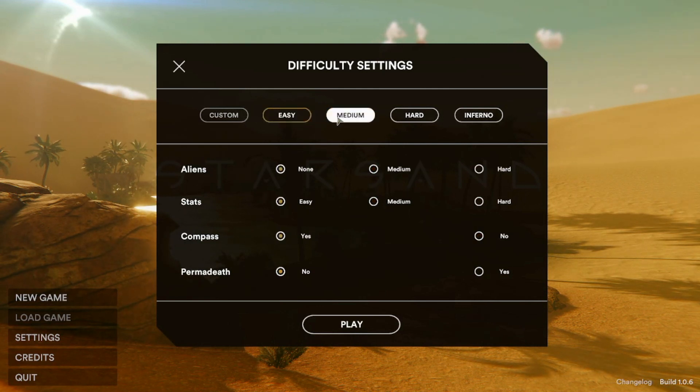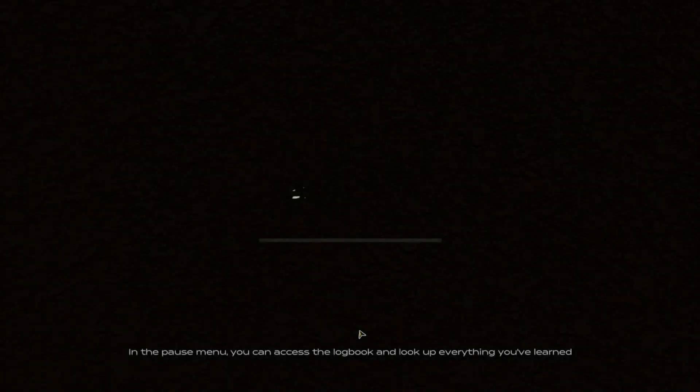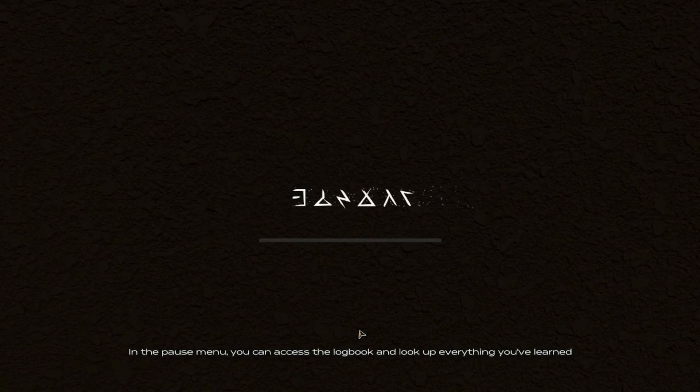We'll go medium stats, easy difficulty, throw on a compass, no permadeath. I don't want to be struggling too much on my first playthrough. If it's too easy and the game is good enough, we'll do a second playthrough on full normal.